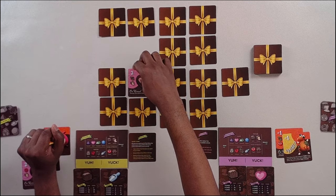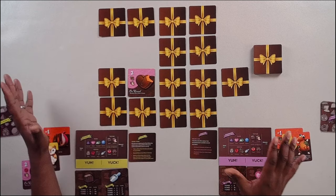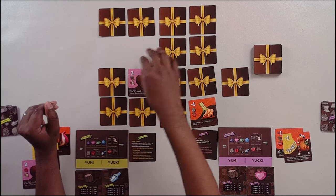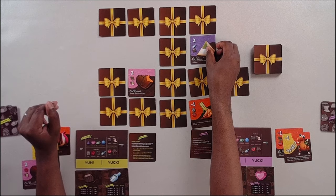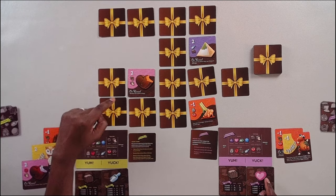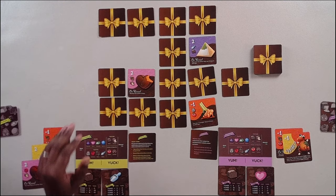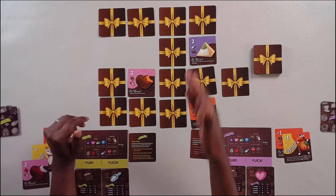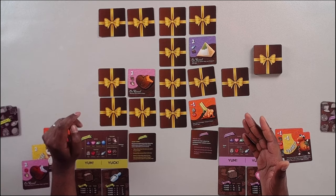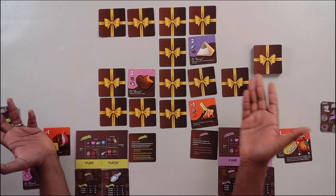Player two reveals another card and it says on reveal, reveal two other chocolates — so this is all one action. Player two gets to flip over any two chocolates. Player two doesn't want one of the revealed cards because it's heart-shaped. Keep in mind you're not usually going to know, at least in the beginning, what other players are going for — you have to deduce it because there could be three different attributes on a card and they just don't know.